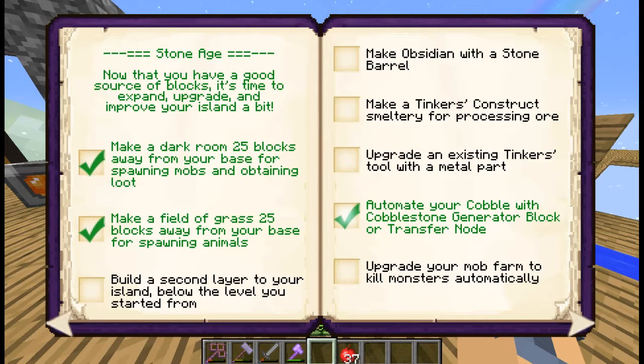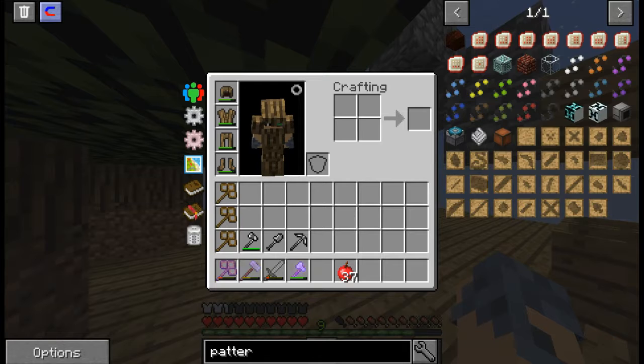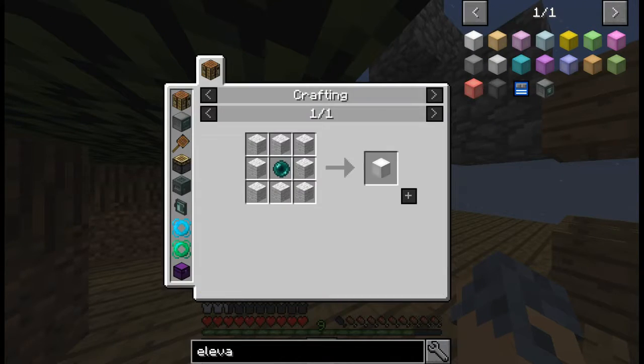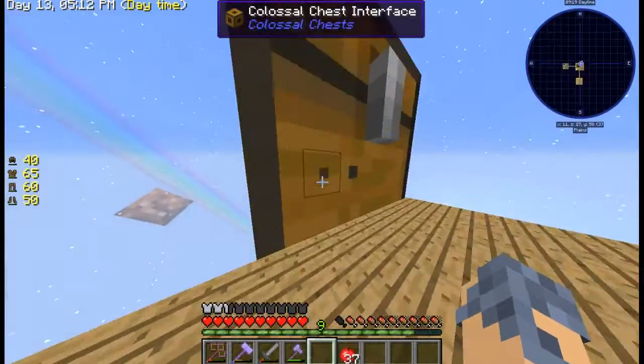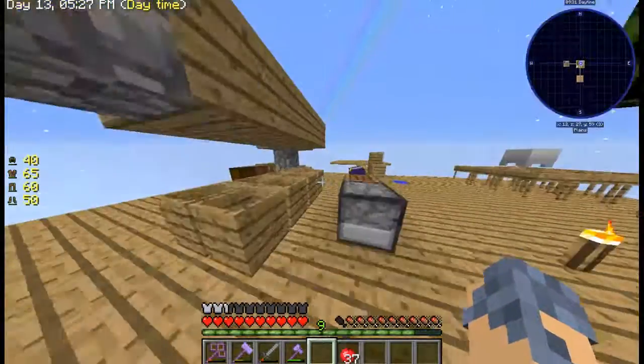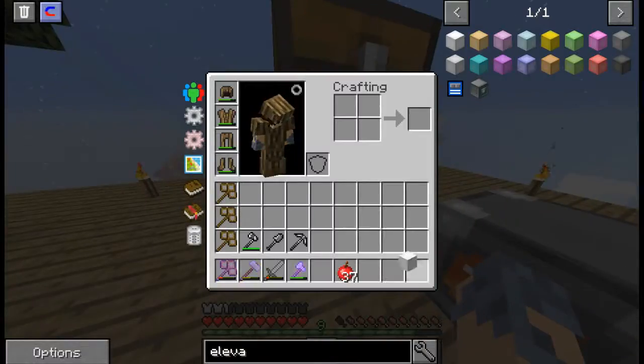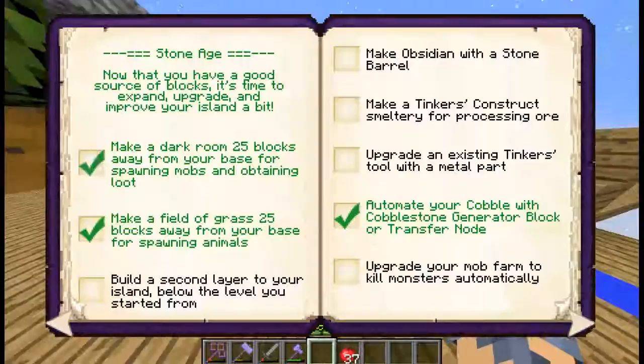So yeah, all these other things I think I can actually do really easily. Upgrade an existing Tinker's tool with a metal part. Make a Tinker's Construct smelter. Make obsidian with a stone barrel. And a second layer — I actually like that. There's an item called an elevator, and there are different color ones, but I'd probably only end up building a white one, which is just wool around an ender pearl. I was killing some endermen off-cam and I got an ender pearl, so we can just use a singular stack of string and an ender pearl to make an elevator. We do actually need two for it to work properly, but there's our elevator. So yeah guys, that's that achievement done. We checked it off the achievement book, and that's going to have to about do it for this video.